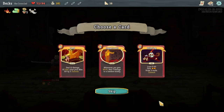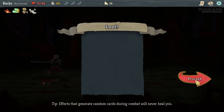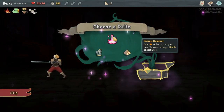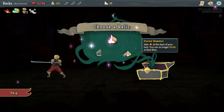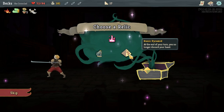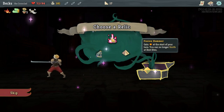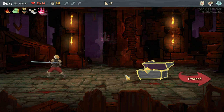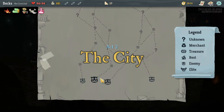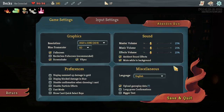Lose six HP, gain two energy and draw three cards — that seems pretty damn good. Gain energy at the start of your turn, but you can no longer smith at rest sites. Upon pick-up, remove two cards from your deck. At the end of turn, you no longer discard your hand. We're gonna go for that one — we don't really smith that much anyway. All health, all the time. Save and quit — I sure can.